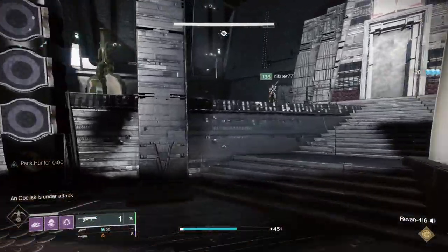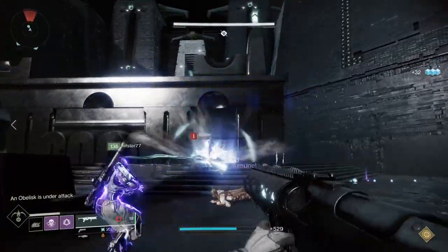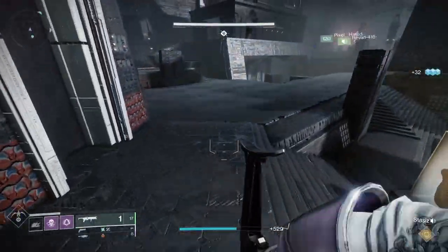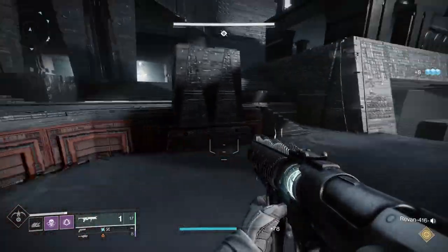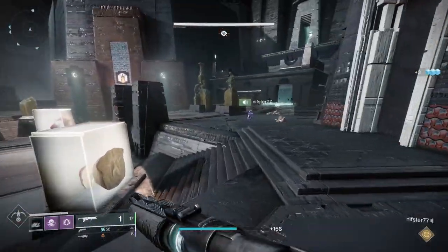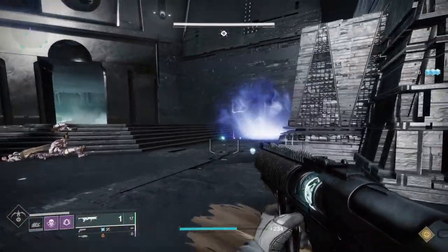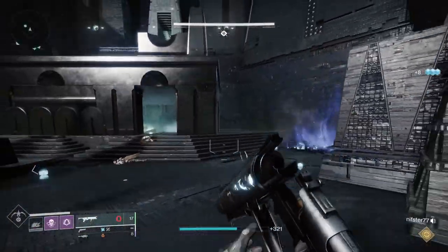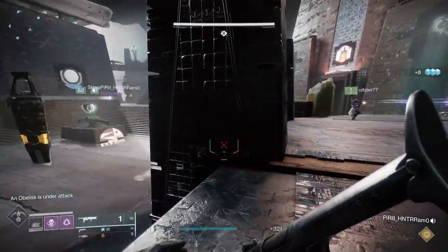You want to divide your fireteam into three groups of two. Some people use two groups of three, but I think it's easier to use three groups of two, one at each totem area. One person will be a defender — their job is basically to kill ads. The other person will be a runner. The runner will eventually go to the doors, and will also take on the knights, which is a key piece of this encounter.